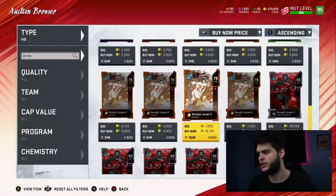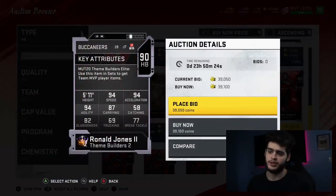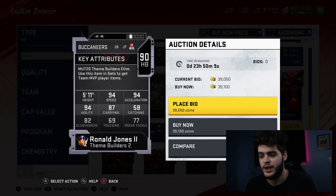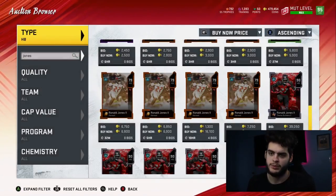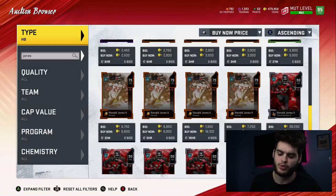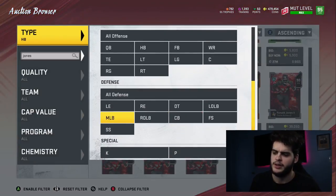Next we've got Ronald Jones at just 39k for a running back, which is pretty solid. He has 94 speed and 94 acceleration — that's Tyreek Hill speed and athleticism at running back for 39k. He also has 94 agility and 87 carrying. He's not the jack of all trades like Tevin Coleman, but he's significantly faster and more athletic. If you want to prioritize speed, I'd probably take Ronald Jones.